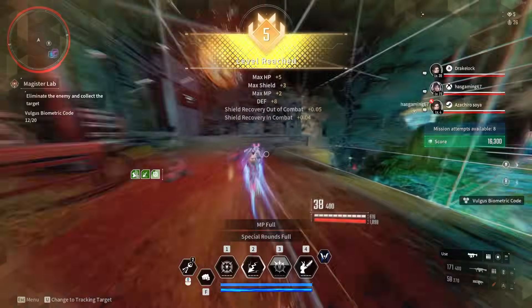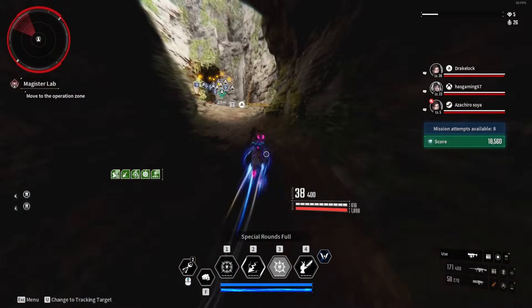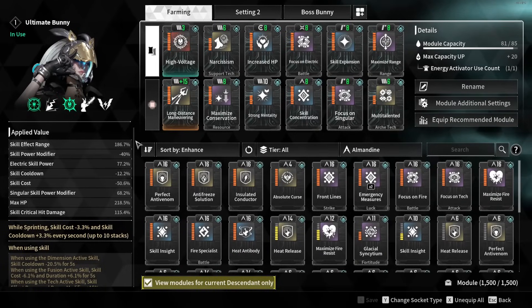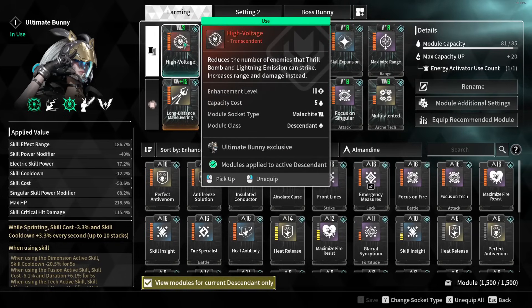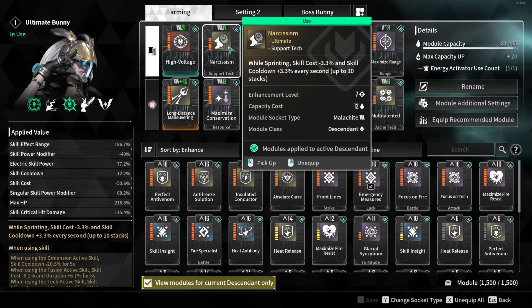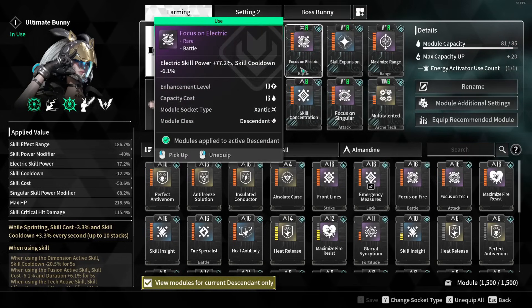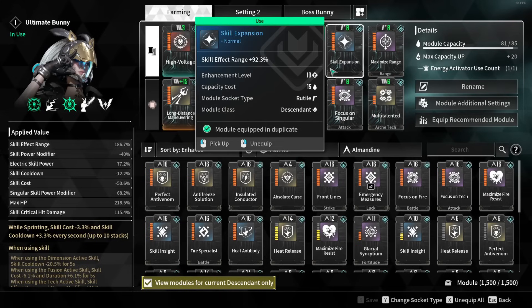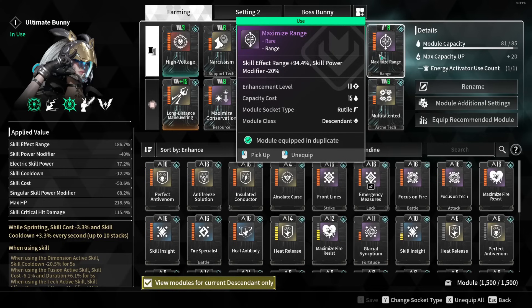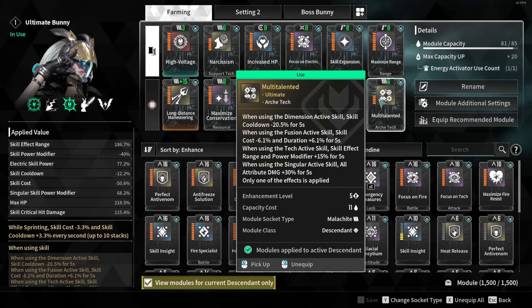Let's talk about the narcissism fix a little bit more in depth. But before we do that, I'm going to give you the config that I'm running in this video, just so we're all on the same page. This is the Bunny config I am rocking as of right now. I'm using High Voltage to do more damage with less tendrils but more damage overall. The key mod here is going to be narcissism — the module that has been fixed, that is 100% going to change this game. Next up, we have increased HP for a little bit of survivability, focus on electric, skill expansion for more electrical damage, maximized range for even more range with Bunny, and multi-talented — so when we are using the singular abilities, as you can see at the bottom, all attribute damage is plus 30 for 5 seconds.